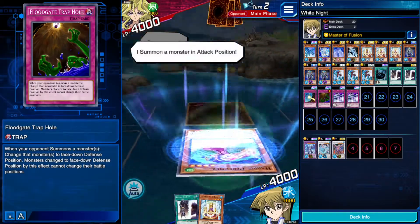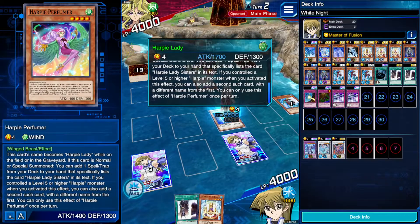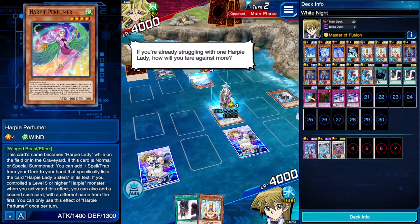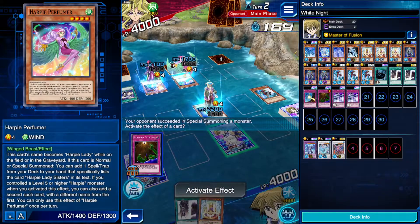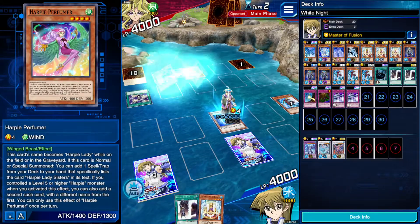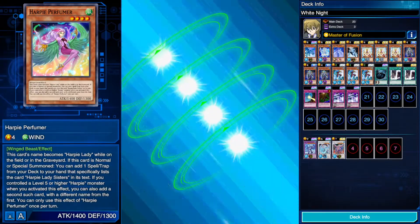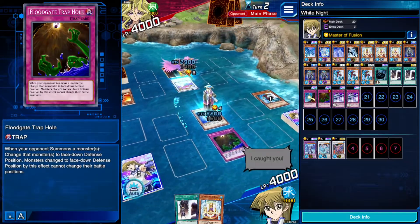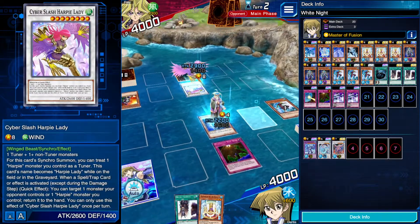Come on out! I summon a monster in attack position. My monster's effect activates — that's fine. If you're already struggling with one Harpy Lady, how will you fare against more? Elegant Cyber Harpy Lady! Okay, and now we're going to Floodgate her. I assume they're going to bounce herself back, or my card back — but probably bouncing her stuff would be smarter. The better play would be to bounce mine back — because they have a wall now, but if I can get rid of it next turn, hopefully.